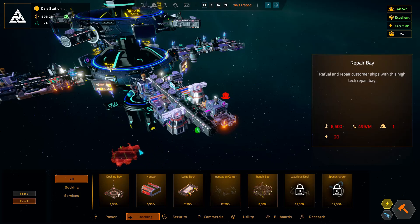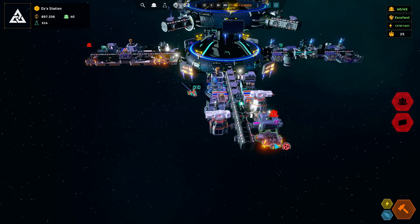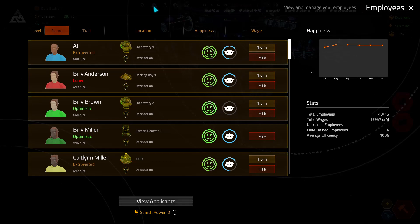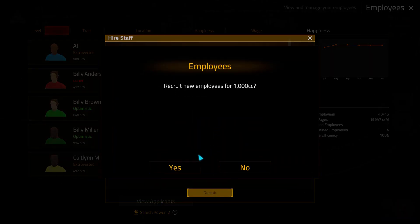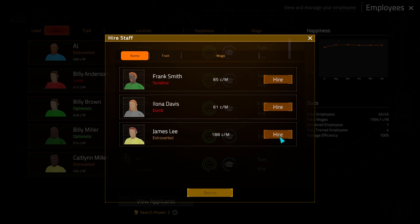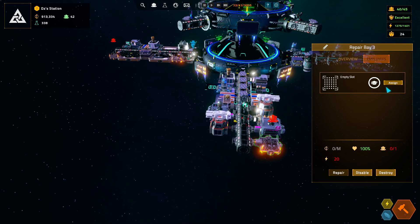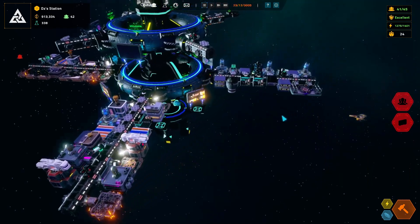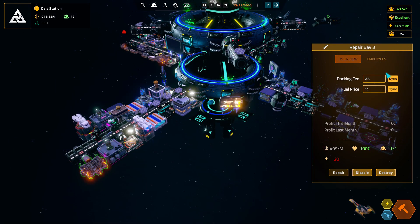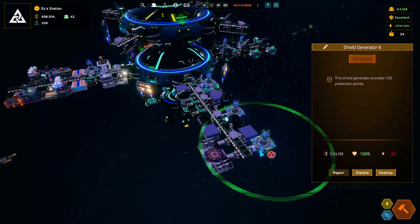I don't think we need any power at the moment. How many people do we need per bay — one person. Let's go grab our new applicants. Let's recruit new people — genius, let's hire the genius, and I guess we'll hire this guy down here too. I'm adding in this extrovert — I'm not sure if intelligence level has anything to do with job performance, but you'd think you wouldn't want a genius working a dock; you'd want him in the research center or a shield generator.